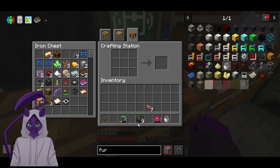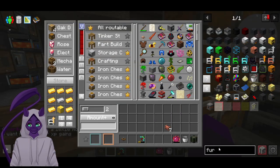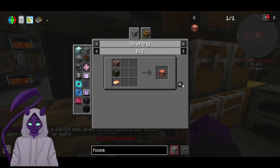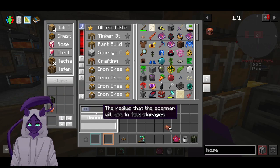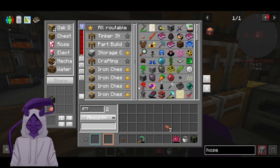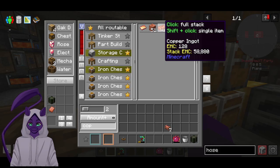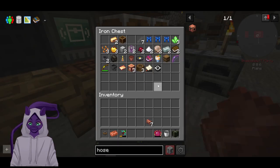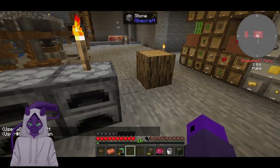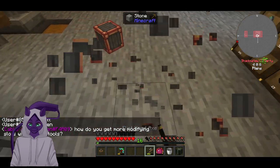Alright, so now we make a dried kelp block. So now we can make a hose pulley. We're missing exactly a copper case, which is just wood with copper. Copper and the log. Beautiful.